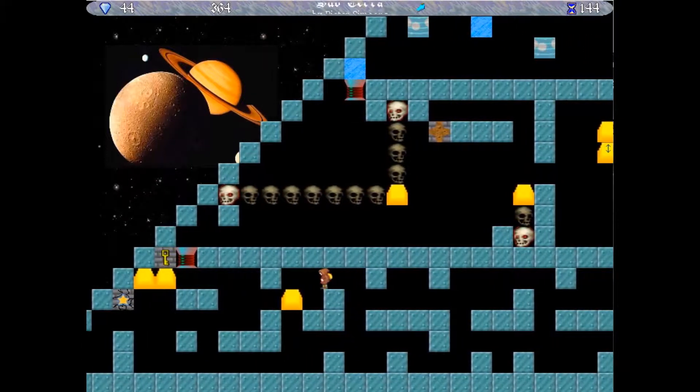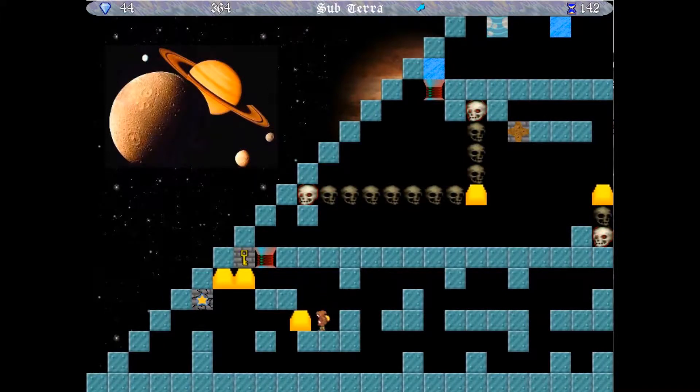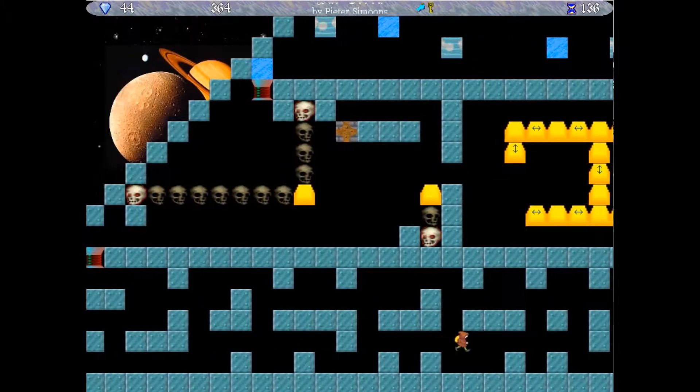Anyway, we're almost there. For this guy, I want to push him downwards. I can do this. Here. Activate the star. The crate's linked to the key. And I get some stuffs. Neato. Neato, Magneto.